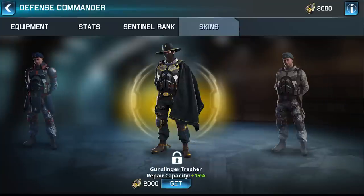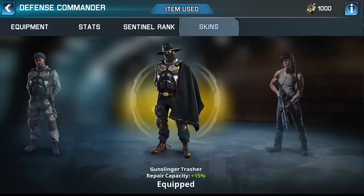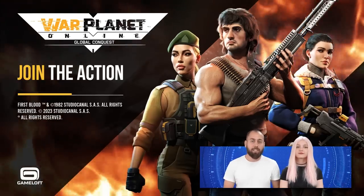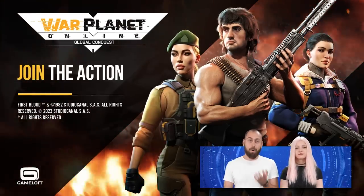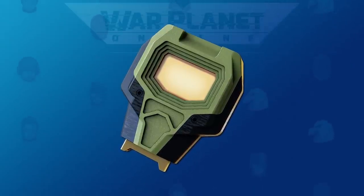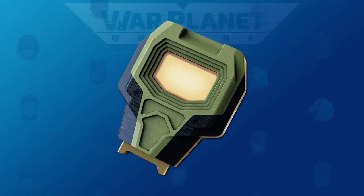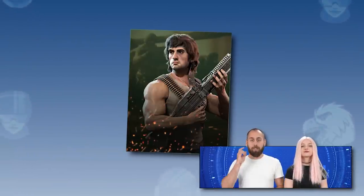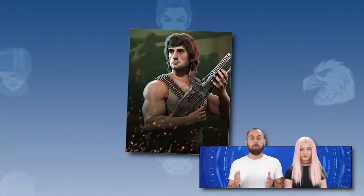While on the defensive topic, we must not forget the new skin for the defensive commander — Gunslinger Trasher, who will also increase your repair capacity. To end the video, let's cover the Lieutenant recruitment event. In this new event, the more you recruit, the more you get. Every recruit chart you use gives you points, helping you climb the leaderboard and earn the best rewards. You can try the new event on the first day of the Welcome to Hope Chain.